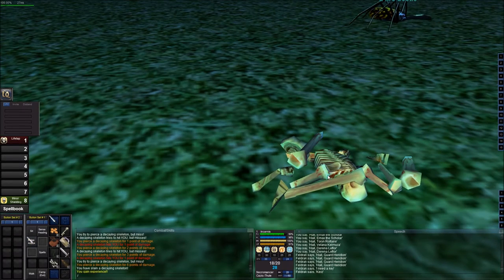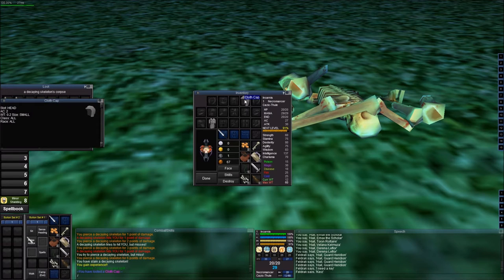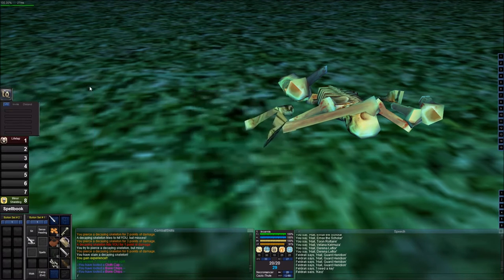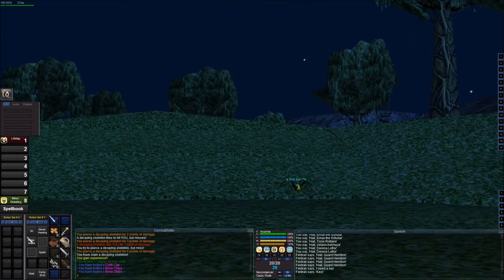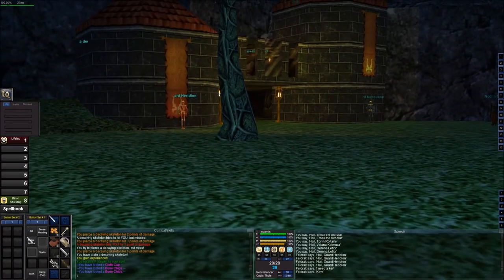That mob seemed a little tougher - I just wasn't hitting right. A cloth cap - I can wear that. Let's check the stats: face/head slot, two AC, and two more bone chips. Now we can use the bone chips to summon our pets once we have the summon pet spell as well.